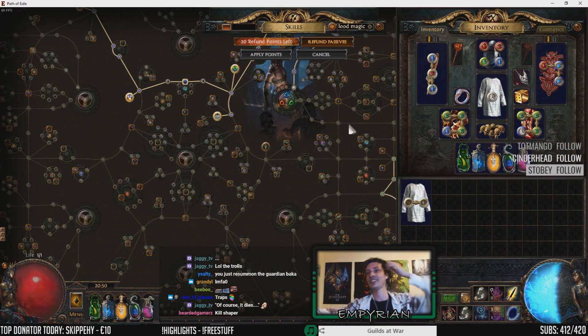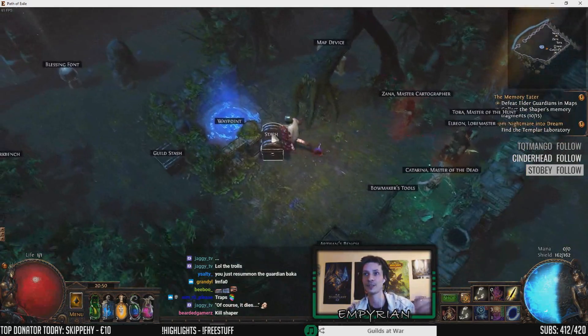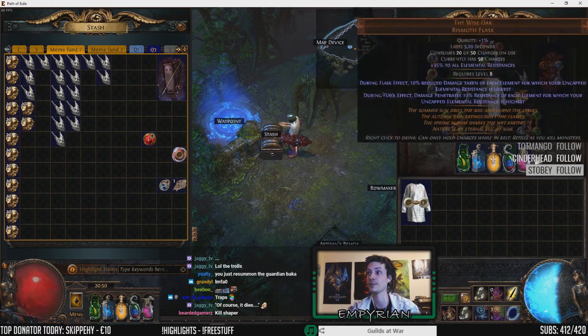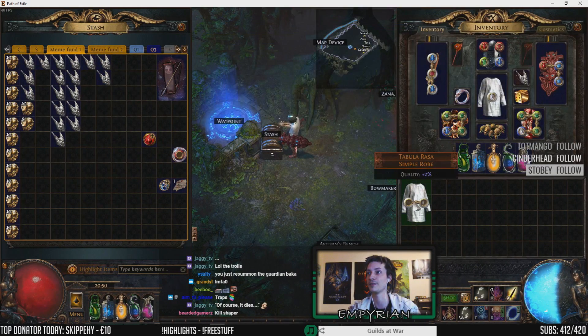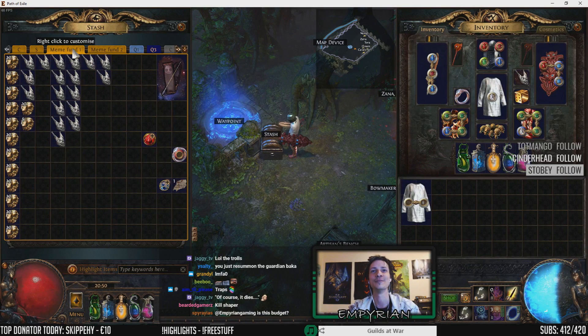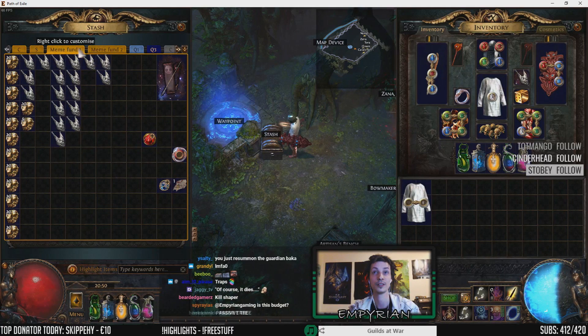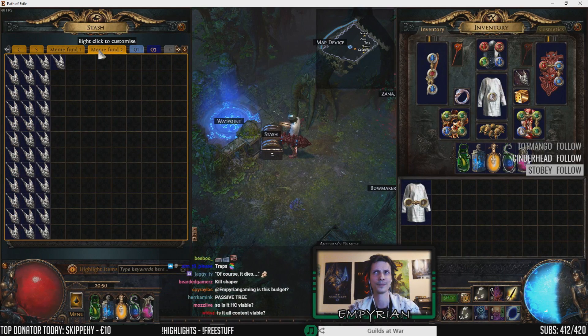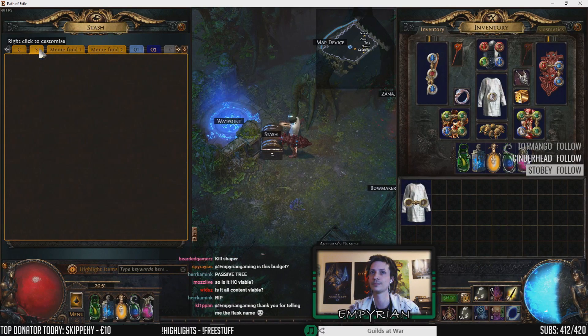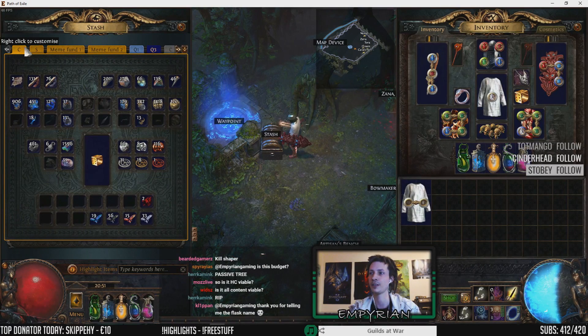This is my latest build. I'm gonna include some clips of crafting some of the gear — it was a fun process. I hope you guys enjoyed it. Tomorrow I'm gonna buy some more Biscos, divine them, Vaal them, and then sell them. They might be cheaper than your average Biscos.